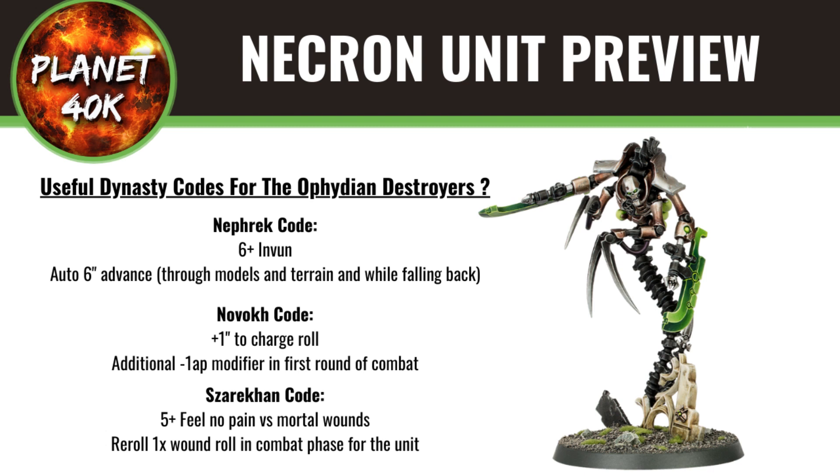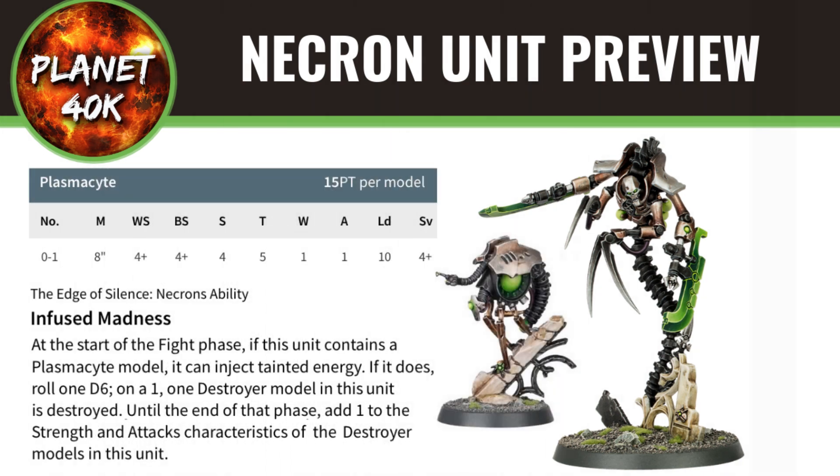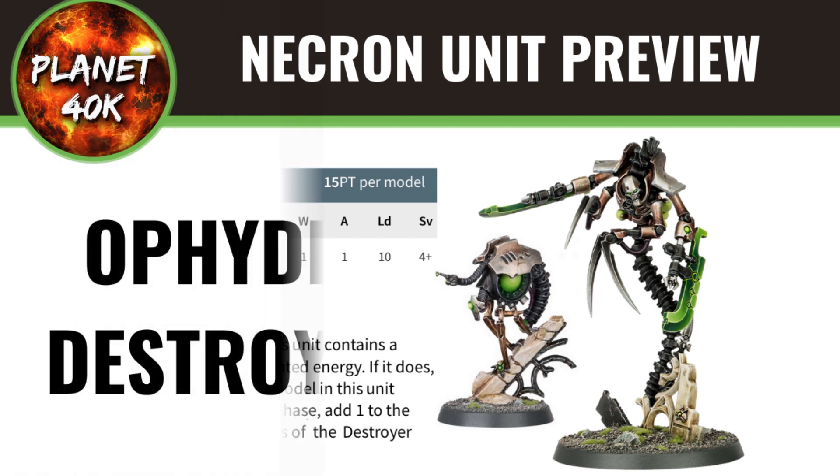Worth noting: the Skorpekh Destroyers had a Plasmacyte in the Indomitus box set on their datasheet, which gives +1 to the strength of all your weapons and +1 attack. In the video preview for the Ophidian Destroyers they also showed a Plasmacyte, so you can assume it'll be in the kit and on their datasheet once the codex releases. It costs 15 points, and all your weapons going up +1 strength and +1 attack is pretty crazy. I also see it as a mini meatshield — if you take a big hit like a melta shot, you can stick it on the Plasmacyte to eat the wound and keep your main guys alive a little longer for just 15 points.